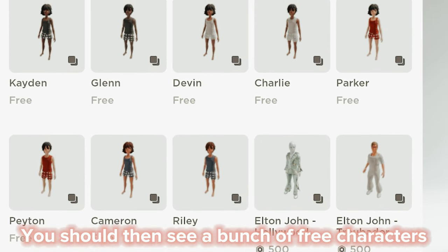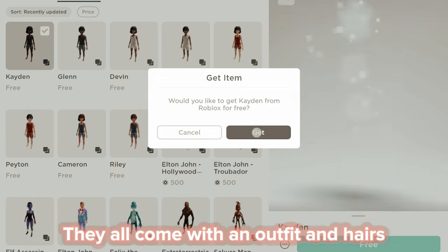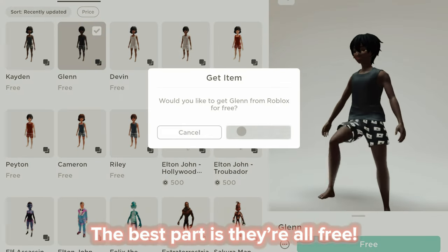You should then see a bunch of free characters. They all come with an outfit and hairs — the best part is they're all free.